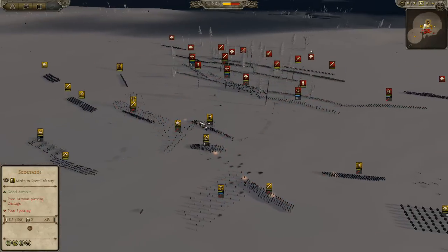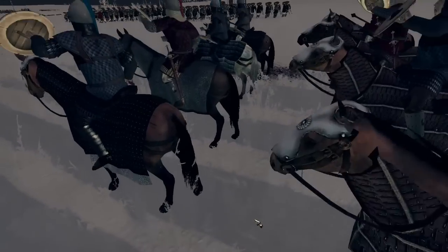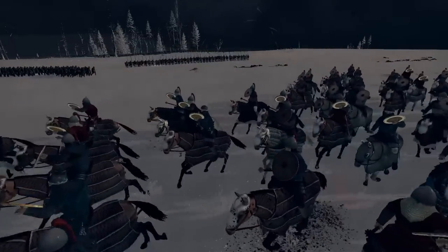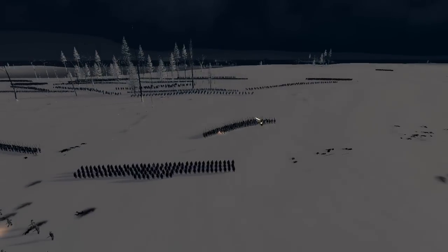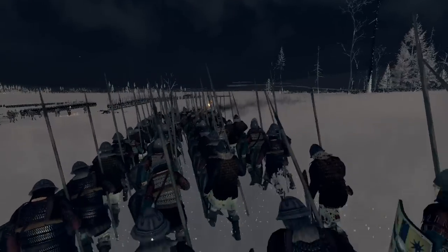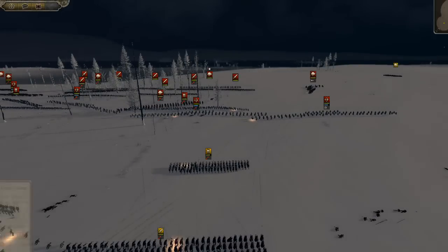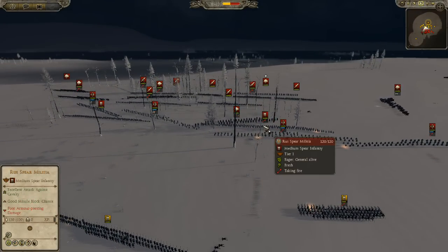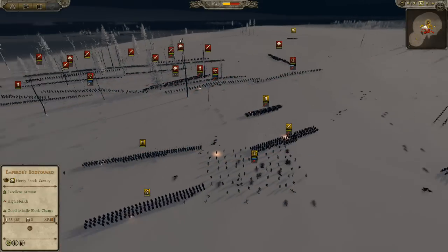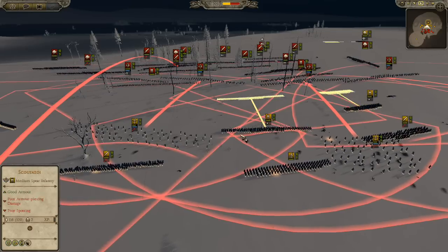I'm going to move some Cataphractoi behind his lines, hoping he didn't notice. My artillery is going to continue to get some shots off on his high priority cavalry, and my frontlines are going to continue to absorb shots. A couple of his shots were starting to hit my Cataphractoi, so I'm going to pull them out — can't be sticking on the frontlines for too long. I'm slowly encroaching, closer and closer with my spear wall. Crossbowmen are coming back to start picking apart his frontlines because I want to get rid of his own spearmen, which will allow me to charge through the center.